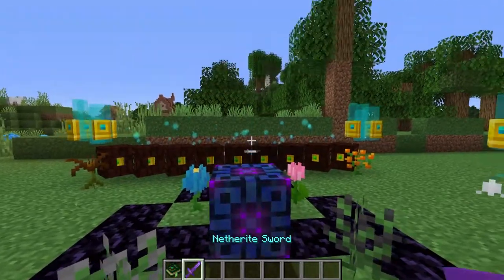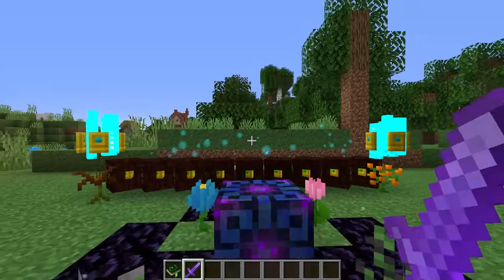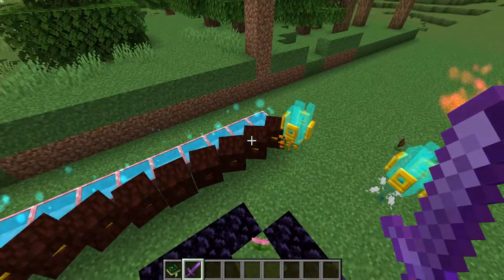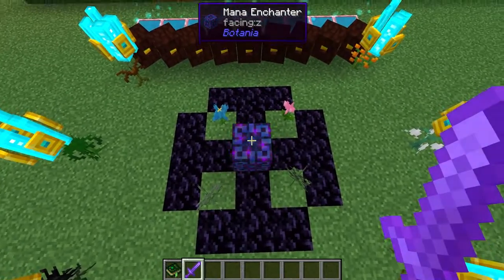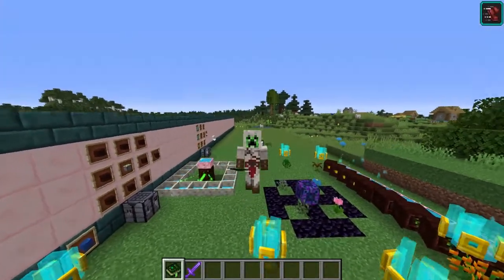We have our final enchantment finished — all we have to do is right click on it. It did end up doing both enchants, but as you can see that took a very long time and a heck of a lot of mana. You don't just need this many spreaders, that's just how it makes it go faster. As well as that, you can use a spark to put mana into the enchanter and a spark is actually faster.